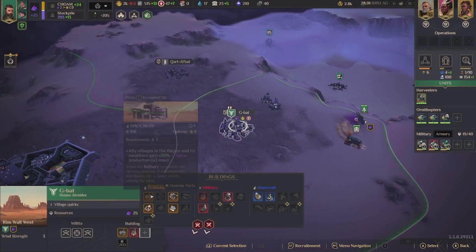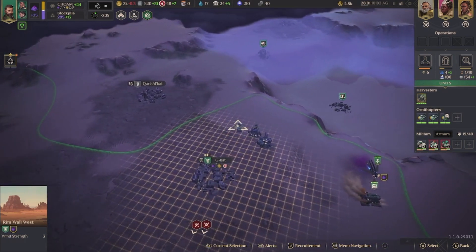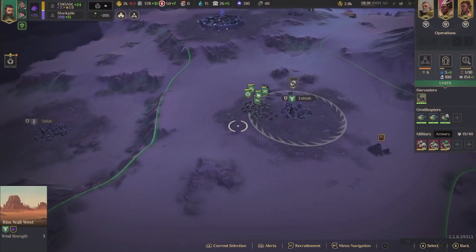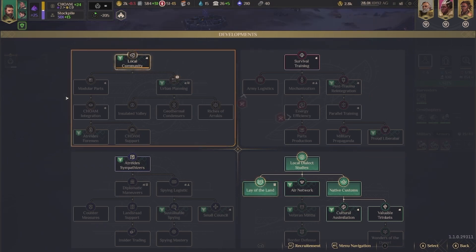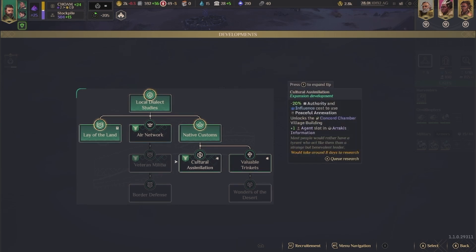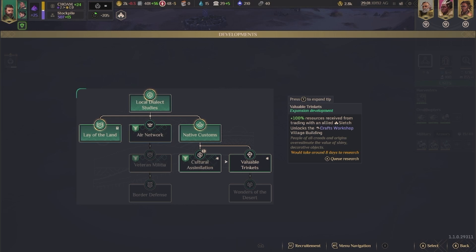Let's build some knowledge — get that research going. Where can I see my queued up research? I don't see it anywhere. I should have gotten that way sooner — that's no use to me right now.